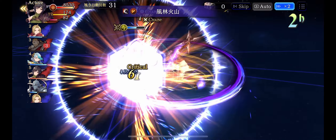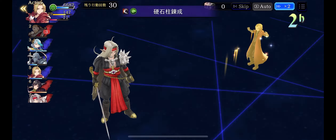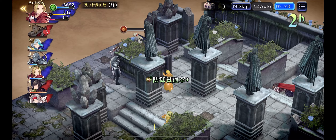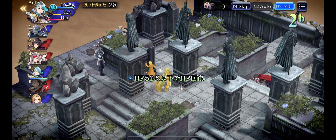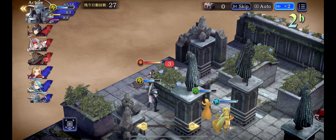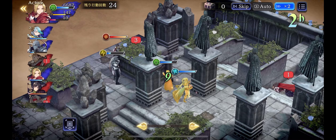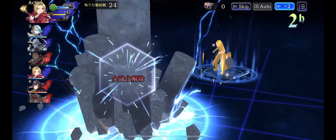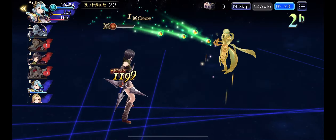Look at how Alphonse is tanking everything here — Elemental Chain, Slash Chain, no problem. That's another pro of strike teams: very bulky and hard to take down. Having multiple 100% hit attacks on the team is nice against evasion. Fire evade, no problem.